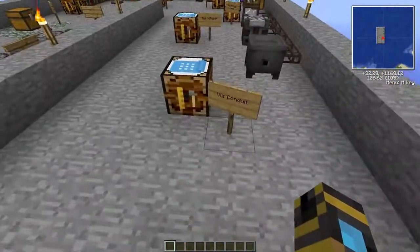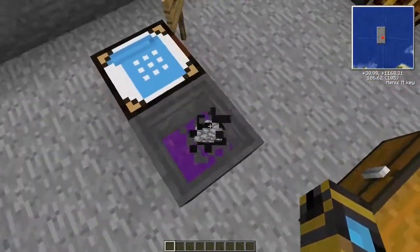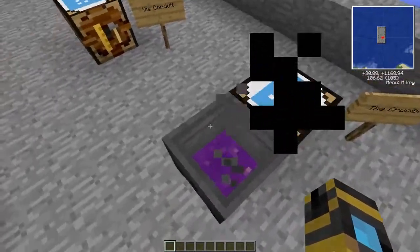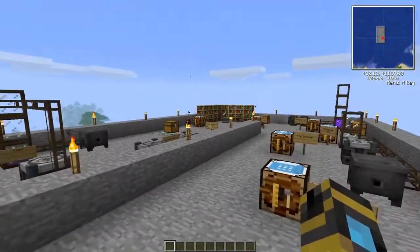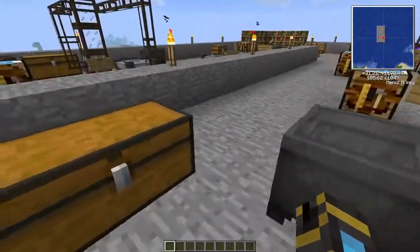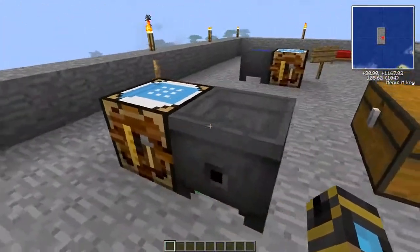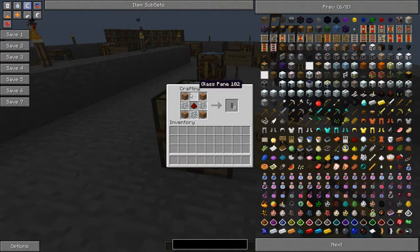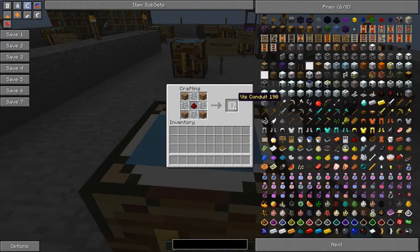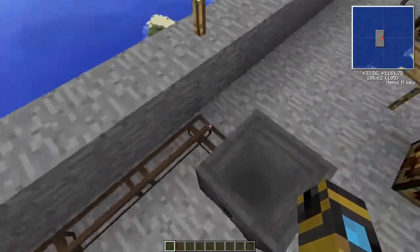By itself the crucible isn't going to do much - if you throw items in there it's going to produce more vis, but you're not going to be able to use it like that. It could overflow and release vis into your aura, and that is something I'll get into later. Now, the next thing: to get the vis out of the crucible you're going to need a vis conduit, which is made with four wooden planks, four glass panes, and one redstone. That gives you eight vis conduits, and you just link it straight up to your crucible.